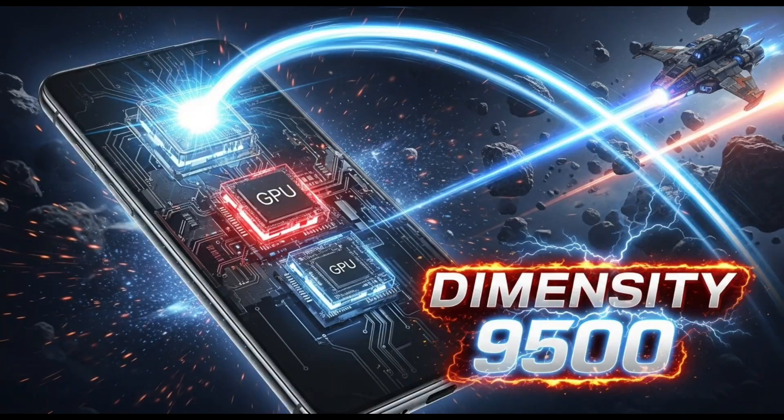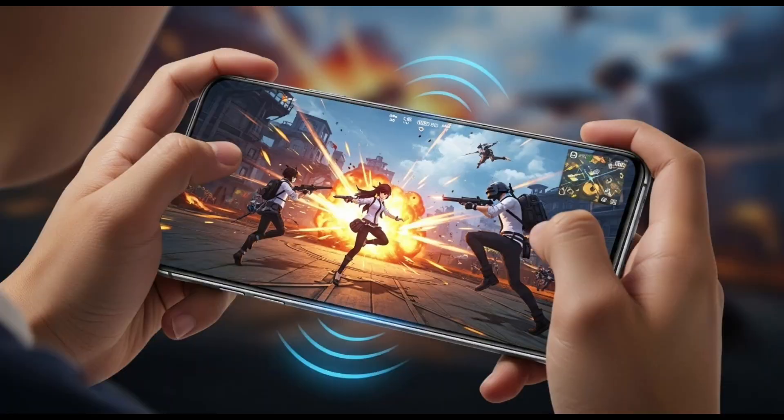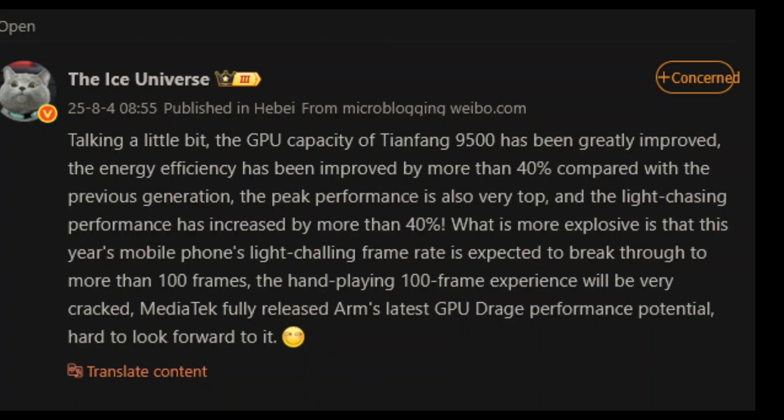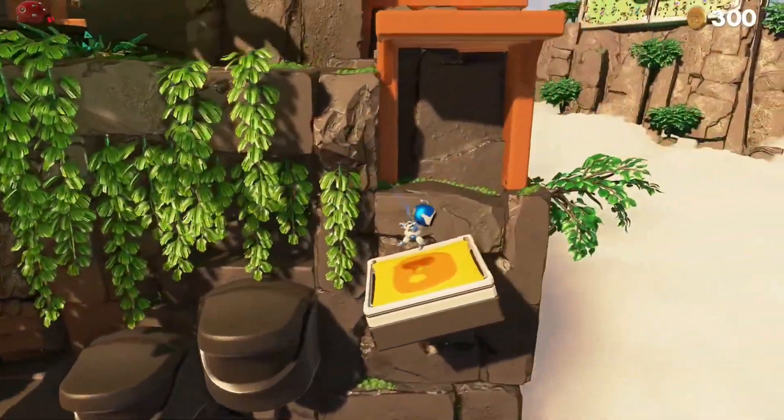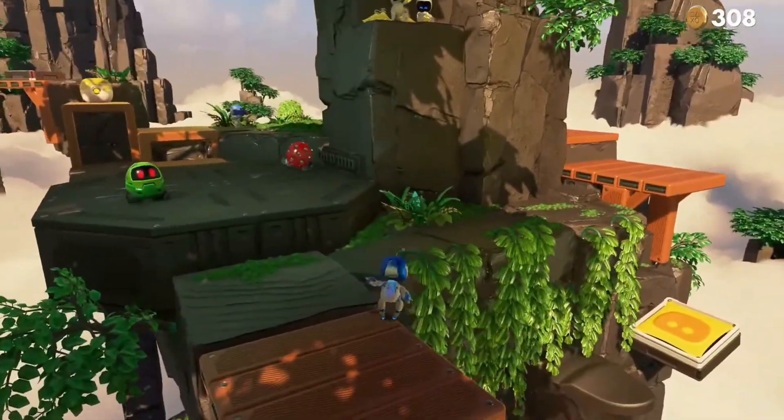So here's the deal. A fresh leak from Weibo, backed up by tech tipster Ice Universe, is saying the Dimensity 9500's GPU is about to level up big time. Apparently, this chip has a new GPU called the ARM Mali G1 Ultra MC12. It's part of ARM's big rebrand where they're calling their CPU cores Luminex now, but let's focus on the star of the show — the GPU.